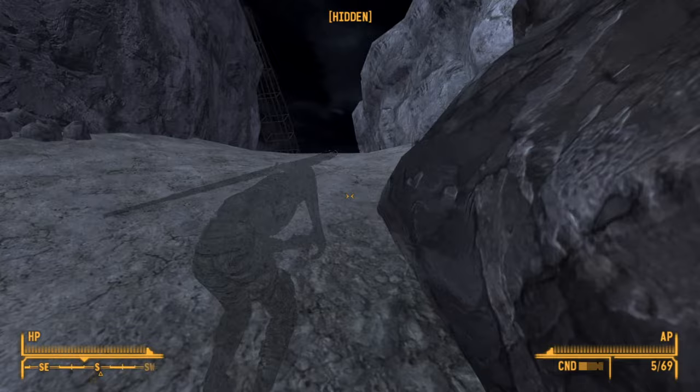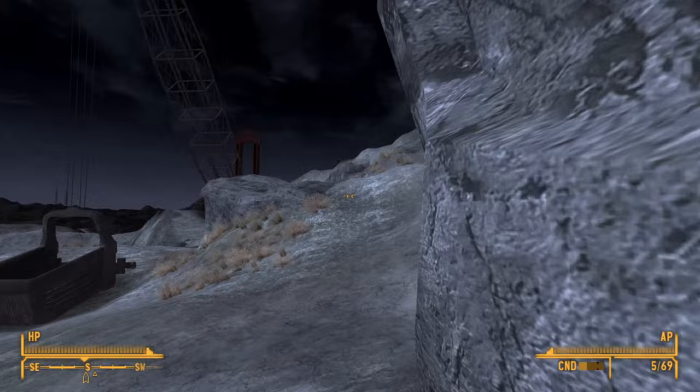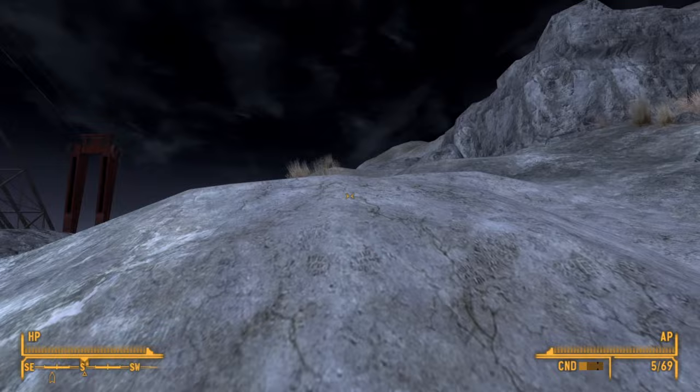And we are home free. We're going to start running — and boom, that is how you get to the Great Khan encampment where you can talk to Melissa for a couple of quests.